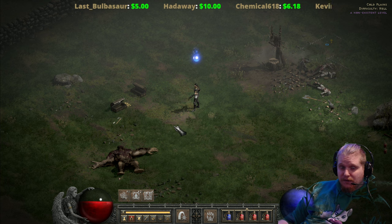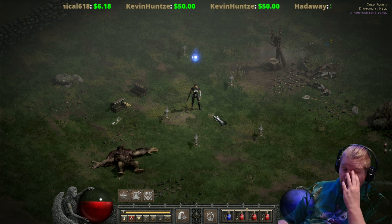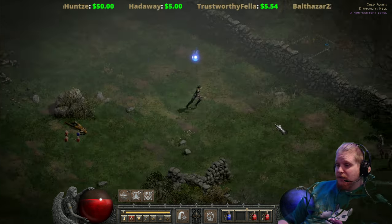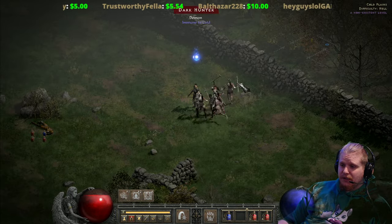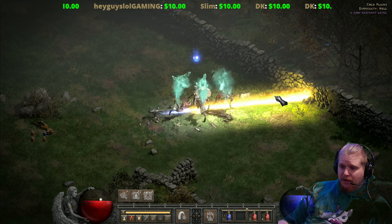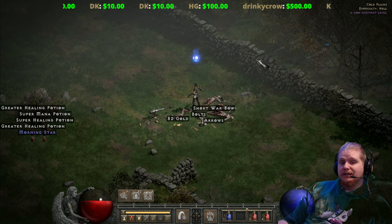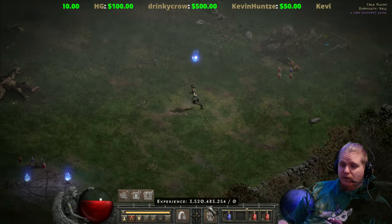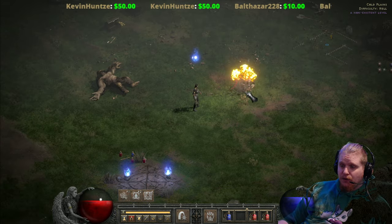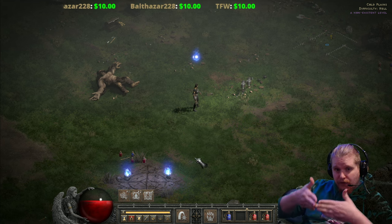You don't want to place your Wake of Infernos haphazardly. You want them to all stream in the same direction, and you want all the damage to be focused in the same place. In this particular situation, I have a bunch of monsters here trying to beat me up. The best place to put them would probably be right here — as you can see, they'll go through the entire pack and hit four of them at the same time, with all five traps firing in the same place, in the same direction, focusing their damage in that spot.